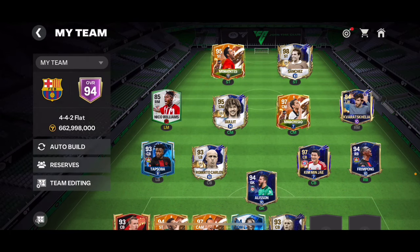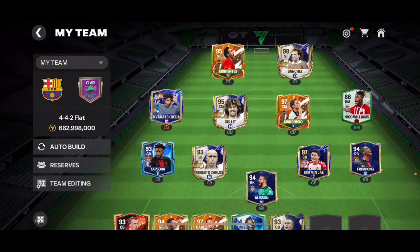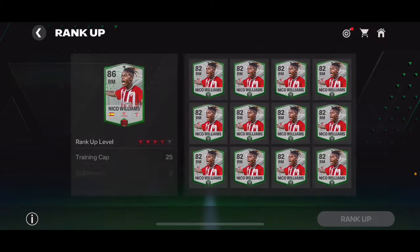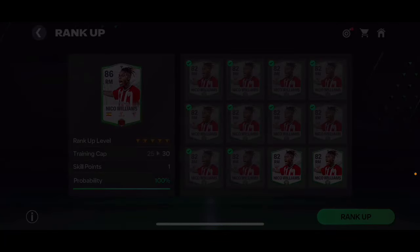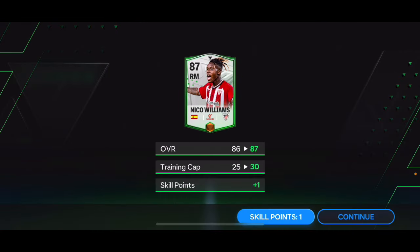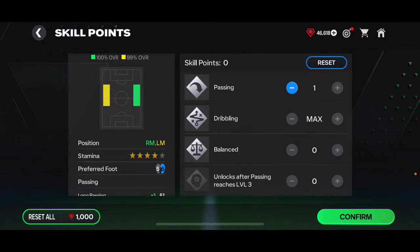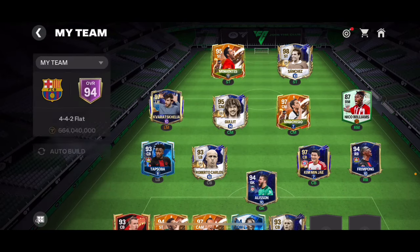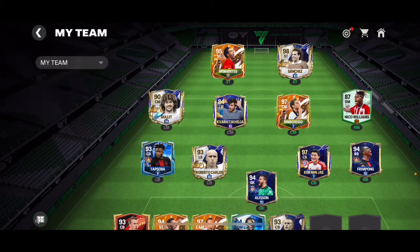That's the maximum for Wide Target Man, and now if I put him at left mid he becomes 85 or 86 overall — losing only one overall. The same applies to every other player with alternative positions. For example, Quaresma loses two overall right now because he's only ranked to rank two; if ranked higher he'd lose only one. At rank five, 99 is the highest a player can reach in an alternative position. Ranked up fully, Nico Williams is 87 overall and becomes 86 at left mid, but drops to 82 at central midfielder.